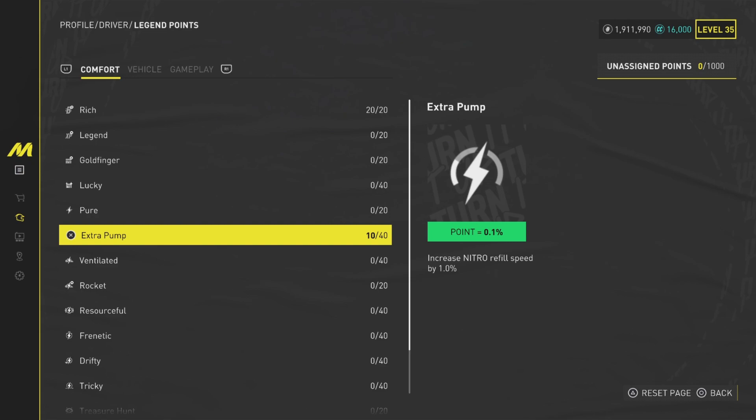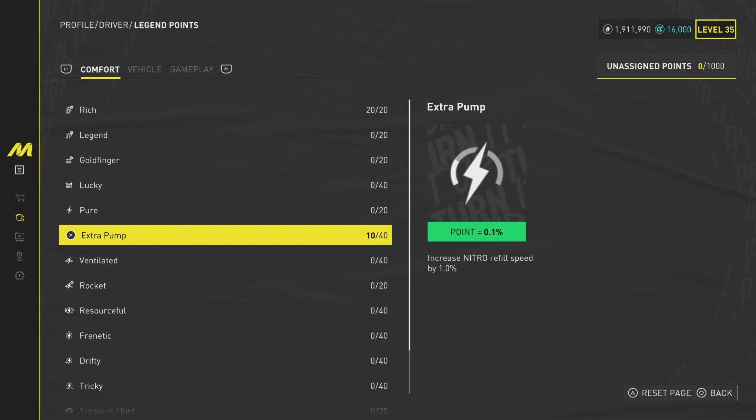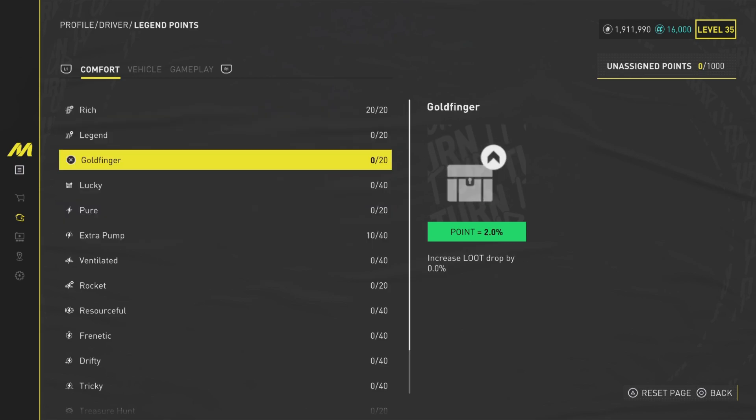Nitro is insanely overpowered - even with a little bit of it you can really go fast, so nitro is very important to focus on. Extra Pump is more important than Ventilated because Ventilated only applies during jumps, and unless you're doing off-road motocross or monster truck events you won't be jumping much in street racing. So for Comfort, put points into Rich, Extra Pump, or Legend if you're more into XP.